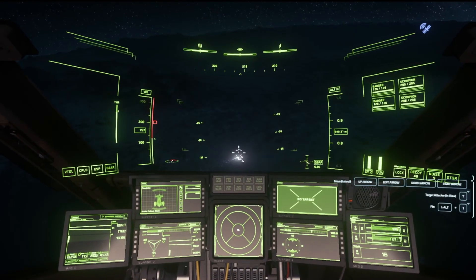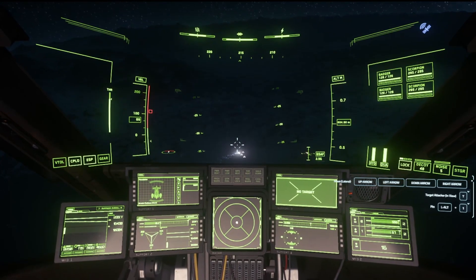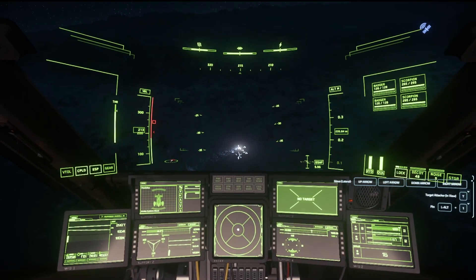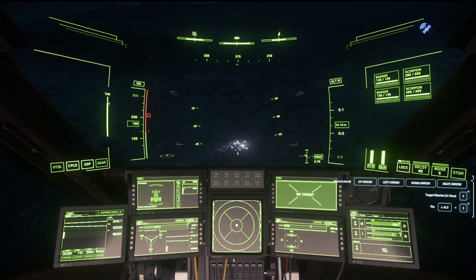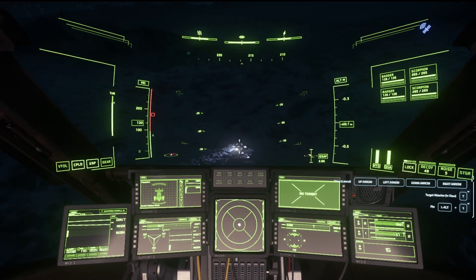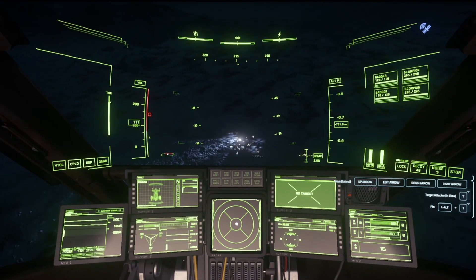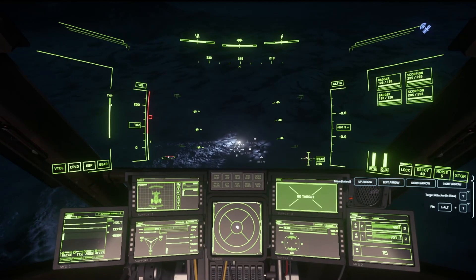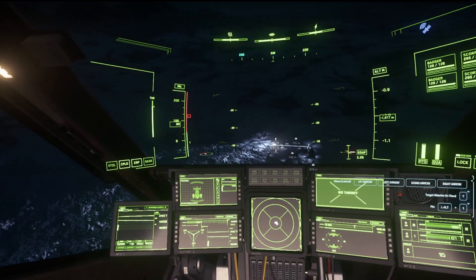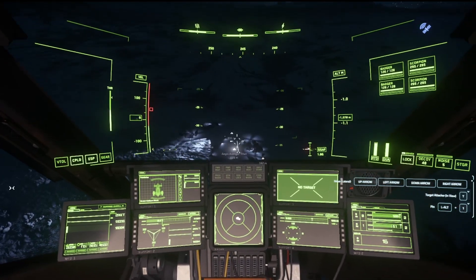I'm out just kind of exploring around here in the ArcCorp area over on the moon of Wala, seeing what's going on down here at one of the very many ArcCorp mining areas. A lot of action down here. More little blips coming up — I don't know what's happening, but my goal was to come down and see if I can't loot some of the things in little outpost areas. Let's go ahead and get down here closer and see what we got.